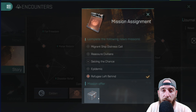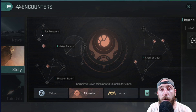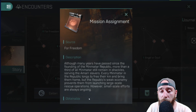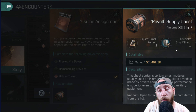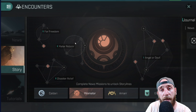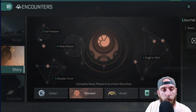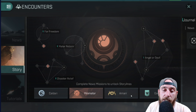The survivor crate will give you medium weapons, and the number one — the freedom one — gives you the revolt, which gives you the small versions of all of the modules. So if you're farming the storylines to get faction loot — which is on the same level as faction items — you can go from the lowest level which is for freedom.